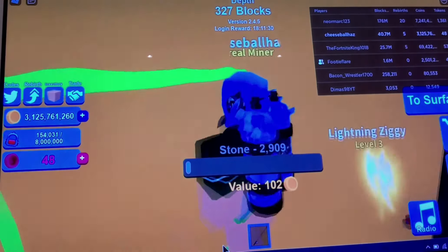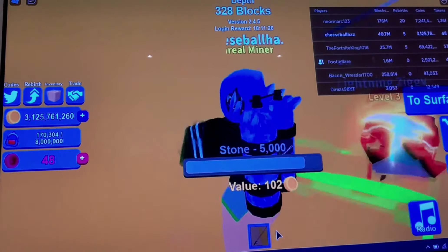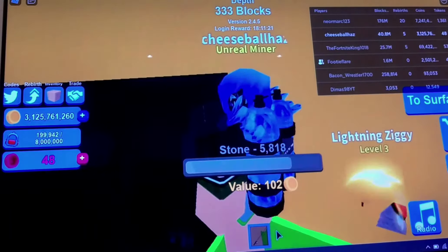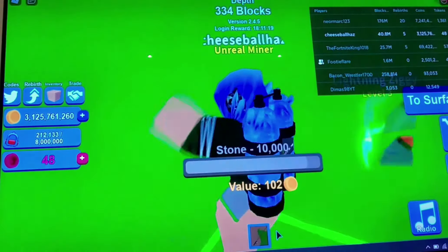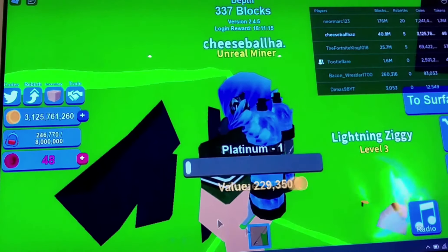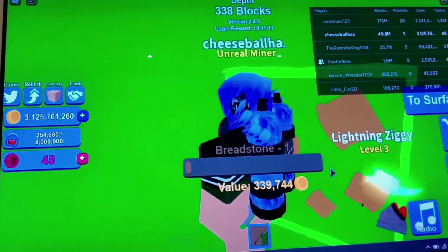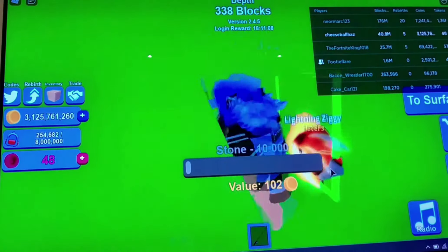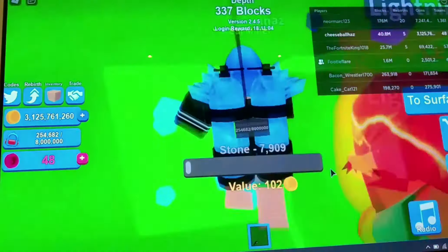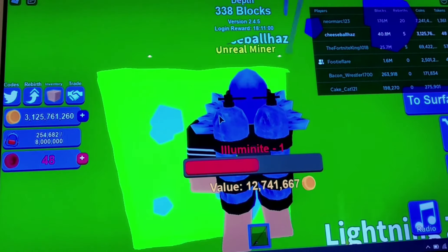I'm not sure I want to lose 3 billion coins, 8 million capacity backpack, and a fishing rod which is the best I can get currently. Now we're into the 10,000s. Oh, breadstone — it's the weirdest one but it does you a lot of good. Wait — yes, there is — you heard me: illuminate! Let's dig that.